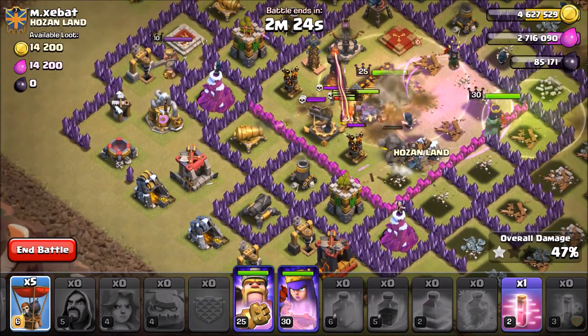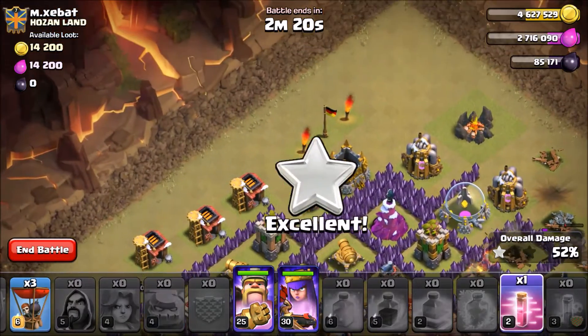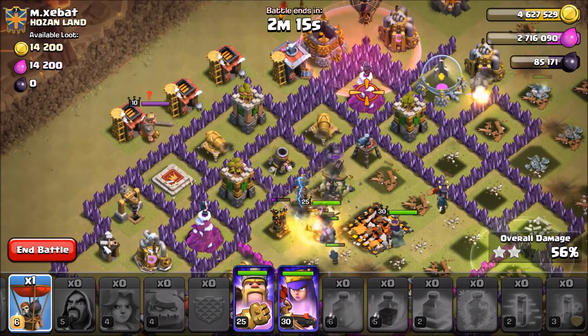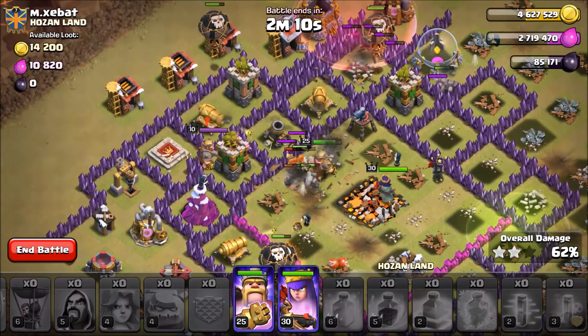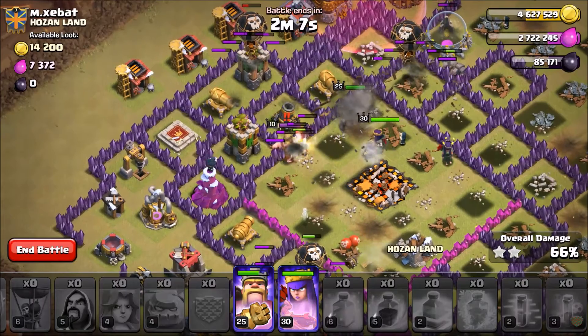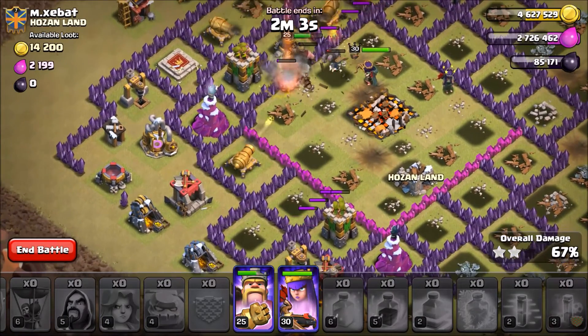Spawning a few Balloons right here on this Cannon, dropping the Haste Spell up top by this Wizard Tower. Now let's wait till they start targeting my troops in the core — I think it's a good time now. Dropping the last ones on the left Archer Tower. I think I was a little bit early — yeah, definitely a little bit early. My Balloons are being targeted and about to go down.